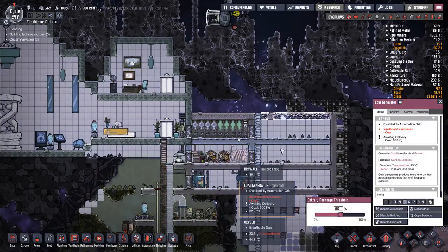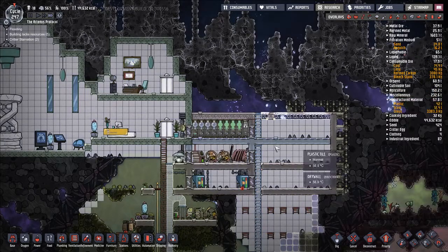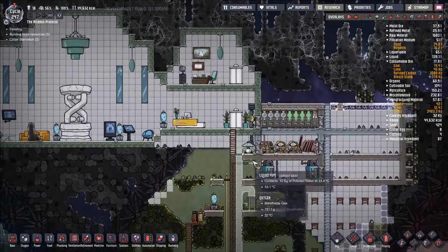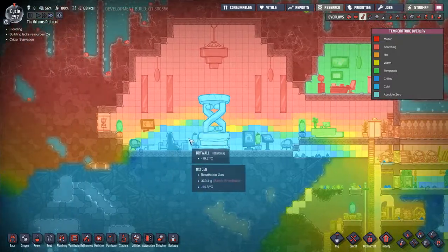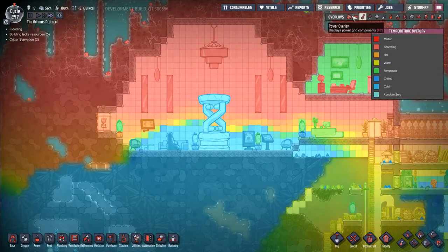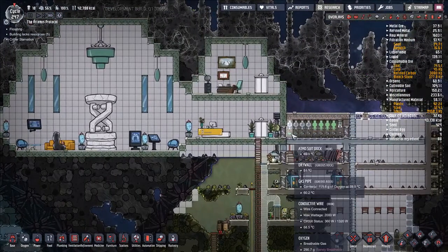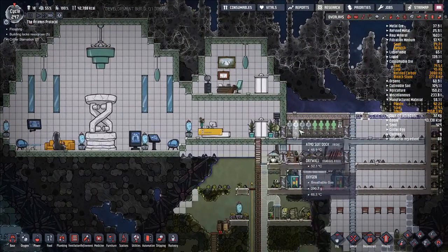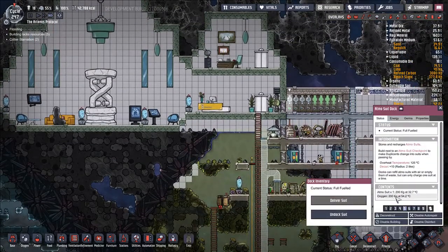This is set to 50% — insufficient resources, coal. We have 14.4 tons of coal, but you just don't have it in you right now. How are we doing temperature-wise? Trying to keep things cool. Oxygen is filling up this area, getting pretty hot in some areas, but some of that we will be pumping out into here, which is perfectly fine. Oxygen at 54 degrees — doesn't matter.